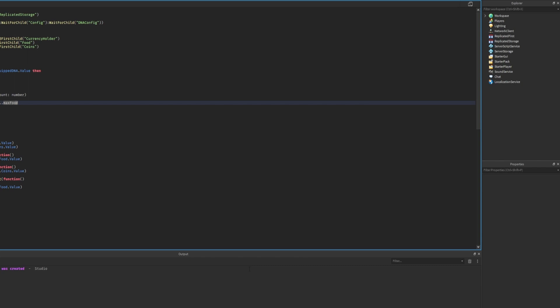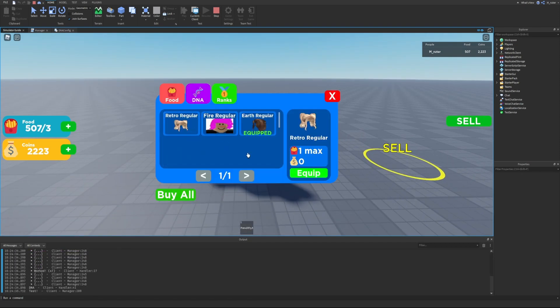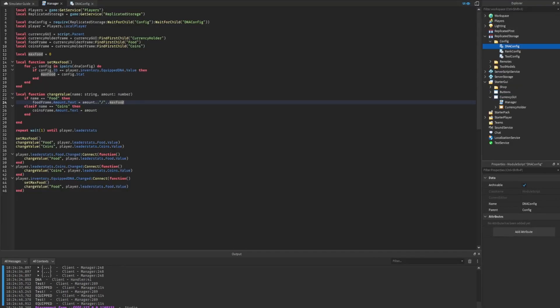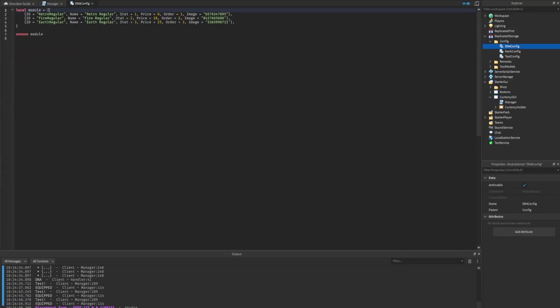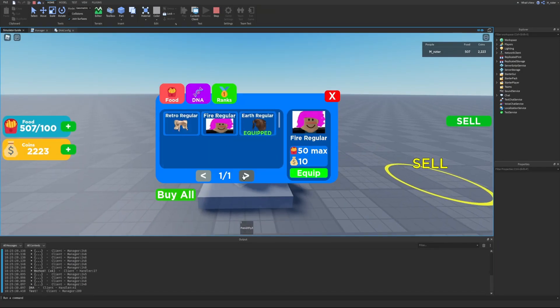Let's test this. When we load in, our max food shows 3 and current food is 507 - works correctly. Going into the shop, into DNA, and buying the first DNA which gives max food of 1 - our display now shows max food of 1. Testing DNA 2 and 3 works as well. We'll update the DNA config values to something like 100, 50, and 10 for better examples, and retesting confirms it all works correctly.